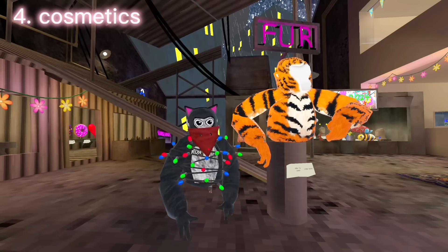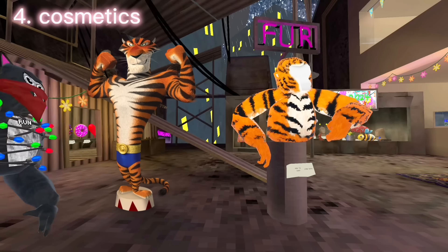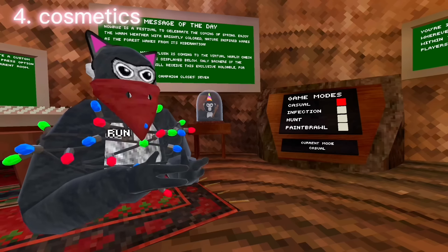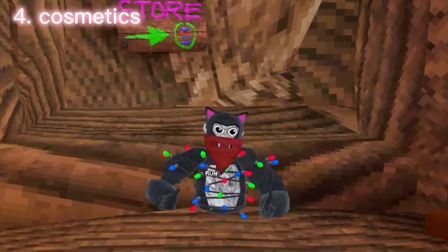Now what is this? This is going to be a cosmetic that you can have in real life, which brings us to number four: cosmetics. They released this thing on makeshift, which you can buy for $40 — which is kind of pricey, but it will give you this cosmetic in-game for free. The Gorilla Tech plushie is really a cool idea, and honestly, go buy it if you really want this cosmetic. And if you want to know what it looks like, I can try to show you.